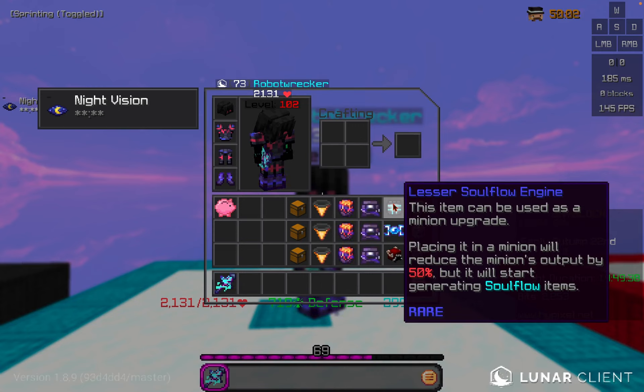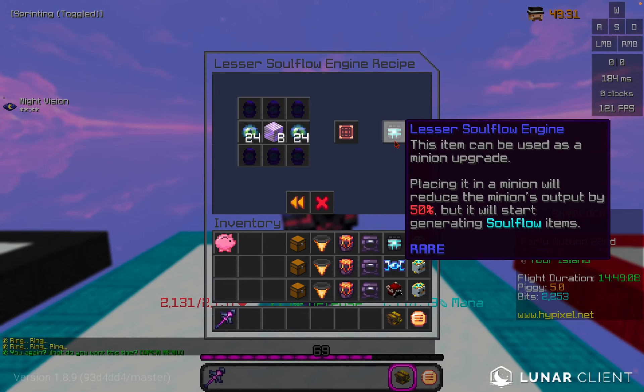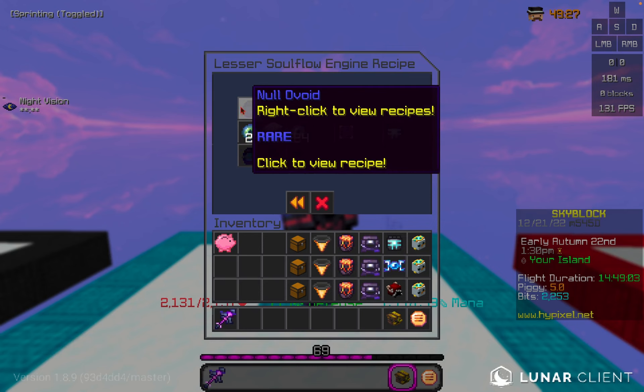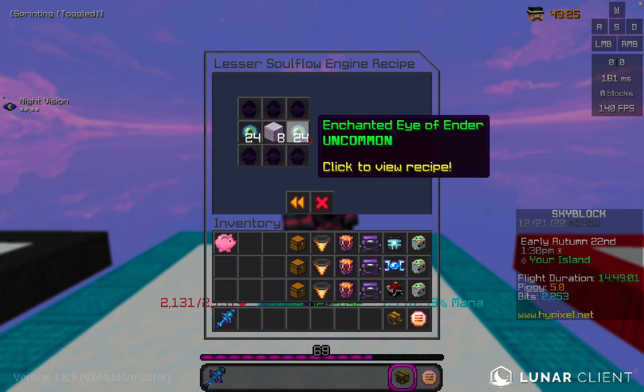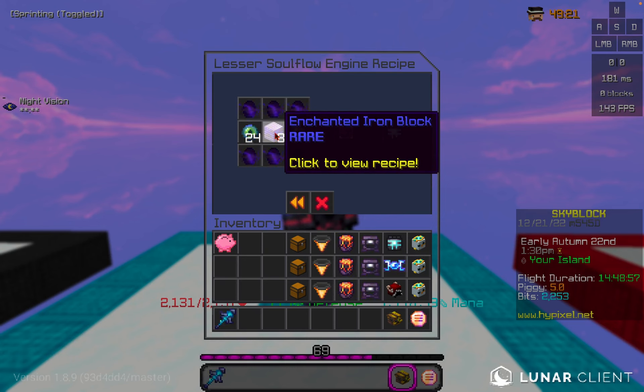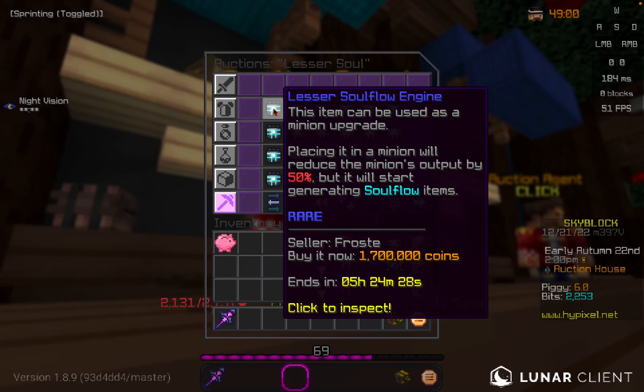The lesser soul flow engine will reduce the minion's output by 50% and it will start generating raw soul flow. To craft the lesser soul flow engine it takes six null voids, as well as 48 enchanted eyes of ender and eight enchanted iron blocks. You can buy this from the auction house for around 1.7 million coins.